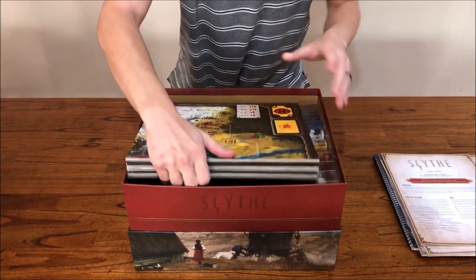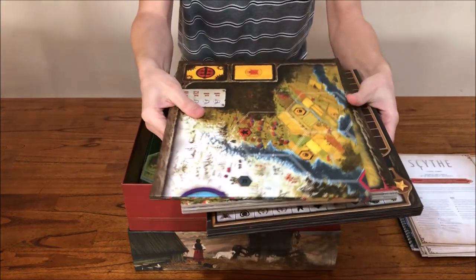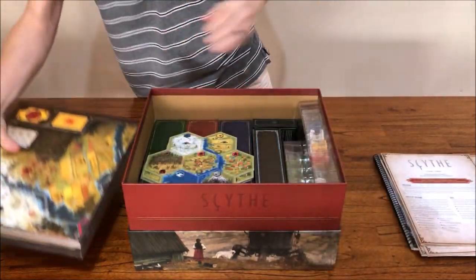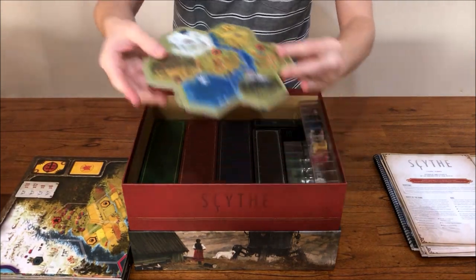Underneath those we have the three boards: the modular board, the board from the core game, and the extended board edition. Underneath those are the four modular tiles from the modular board expansion.